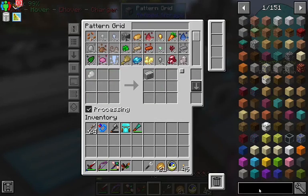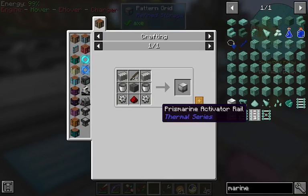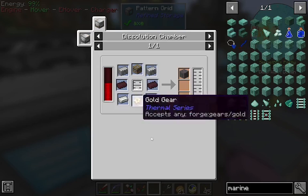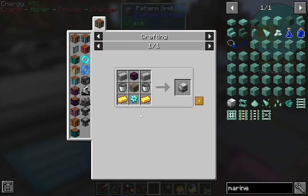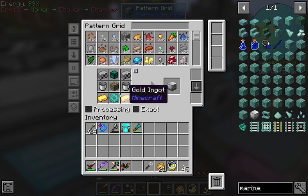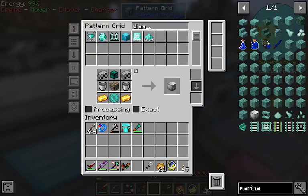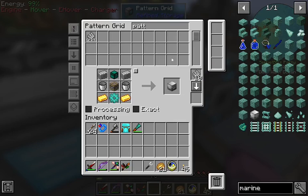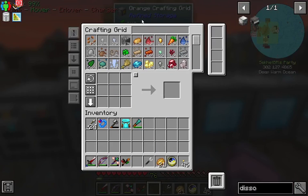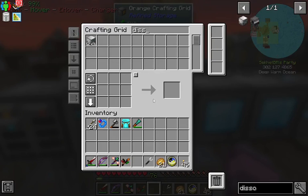One of the first machines I want to make from Industrial Foregoing is a marine fisher — this'll fish automatically for us, so it's pretty cool. We will need a simple machine frame for it, and for that we're gonna need a dissolution chamber, which is kind of expensive but not that bad really. I don't know if this thing knows how to make a diamond gear. Let's check that out first. No, it does not. Alright, let me get this together — one dissolution chamber coming up.